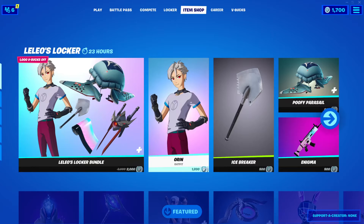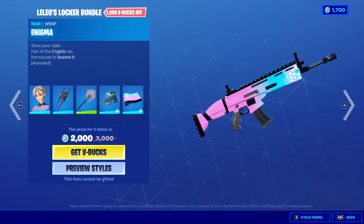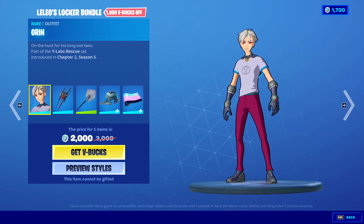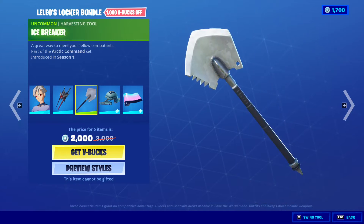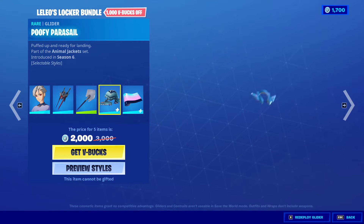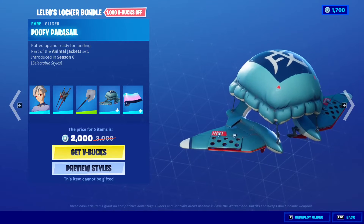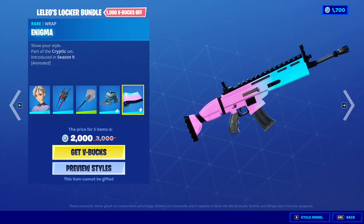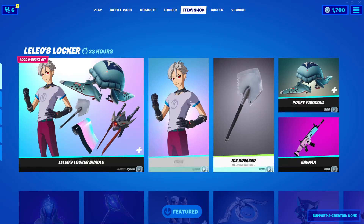All right, look! Leo's Locker bundle is back. 5 item bundle, guys. 2,000 V-Bucks and you get Oren, Mecha Fusion Jump Kit back bling, Icebreaker Harvesting Tool. This is how it sounds. Poopy Parasail and the Enigma Wrap for 2,200 V-Bucks. And you can buy them all separately.